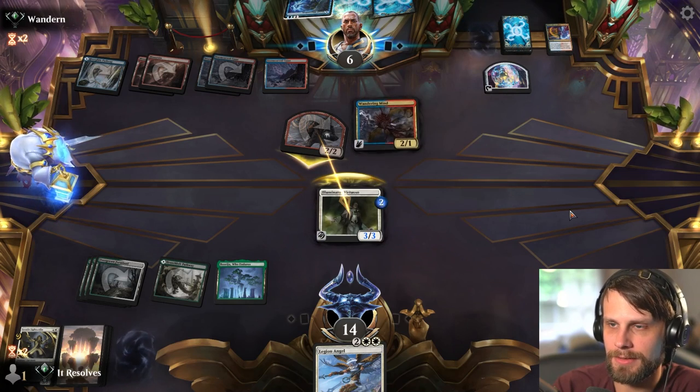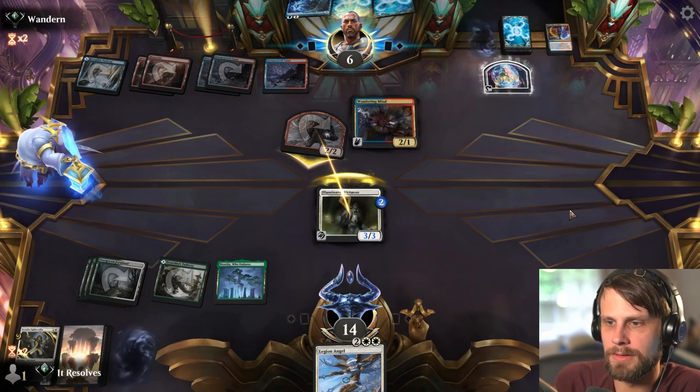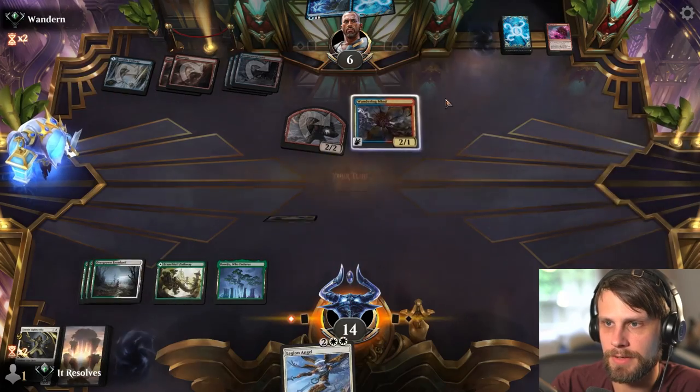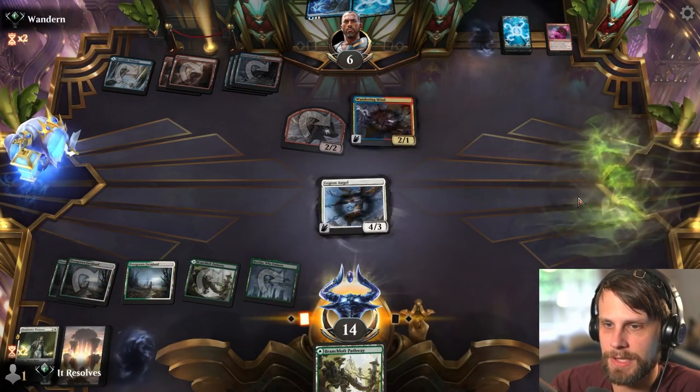I will block mostly because this has double strike, so I don't see a reason not to. It was still correct to block then. Now we get to play the Legion Angel. I'm going to hold on to the pathway land — the reason being if we do happen to draw another Virtuoso it's nice to have fodder for the connive, even though we don't get the +1/+1 counter it lets us dig further into the deck.